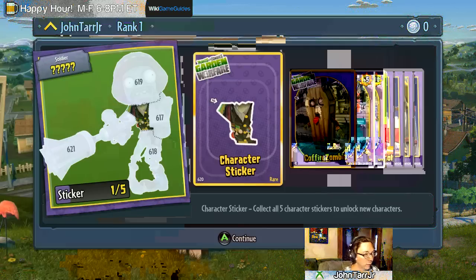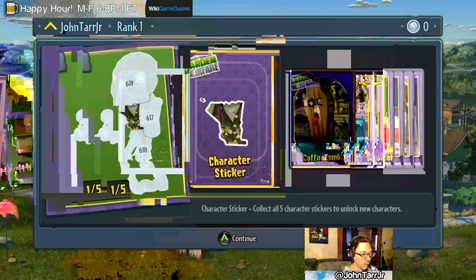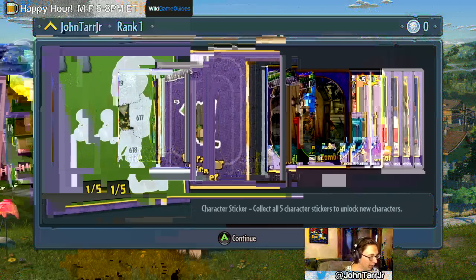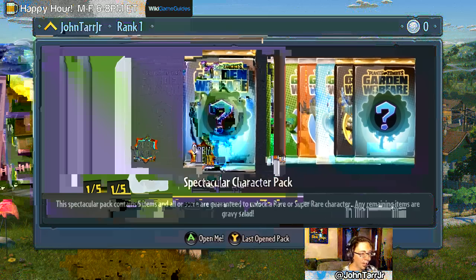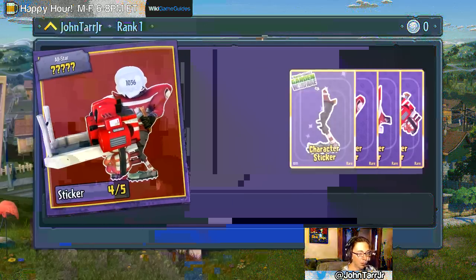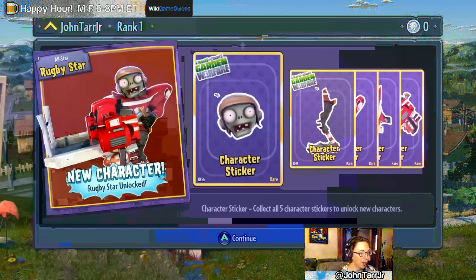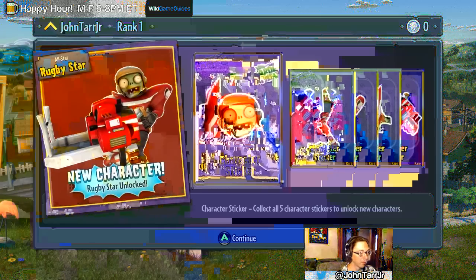Rare soldier sticker, alright. Rare coffin zombie. Uncommon - wait, what's the difference between uncommon, common, and rare? I guess common is the most common, then uncommon is just above that. Zombie consumable - uncommon. And the final pack - whoa, five rares in a row! New character: rugby star. Oh wait, it was all five of the exact same thing. Okay, cool.